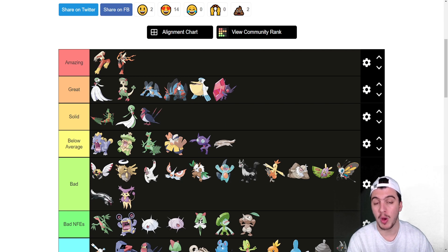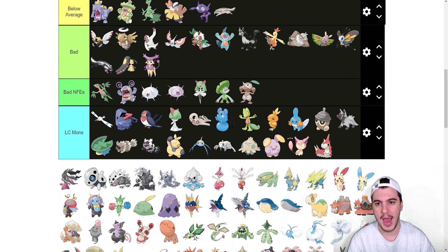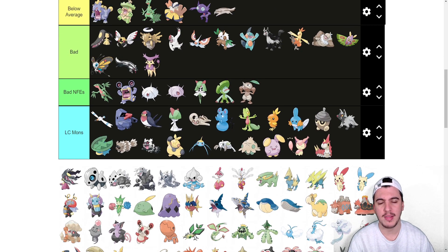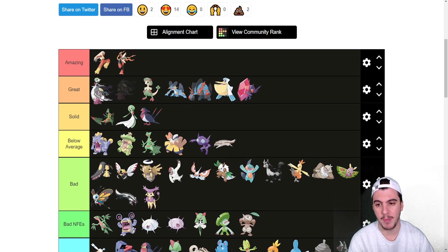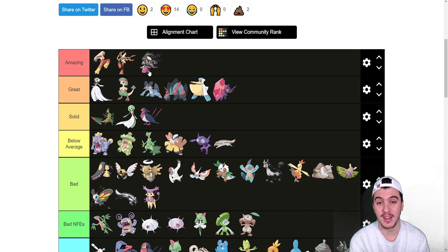Mawile goes in bad — near the top of bad — because it gets Intimidate, and Steel/Fairy typing is really good overall, same as Magearna. But what it's missing is Huge Power, and that's what Mega Mawile provides. Mega Mawile goes into the Amazing tier. Its speed is not great, but in Trick Room with 50 base speed and Huge Power — Knock Off, Play Rough, Iron Head, Crunch, Fire Fang — there are so many things it does. It also gets Rocks, Intimidates before Mega Evolving, and it just breaks so well. Swords Dance plus Sucker Punch on Mega Mawile is really cool.